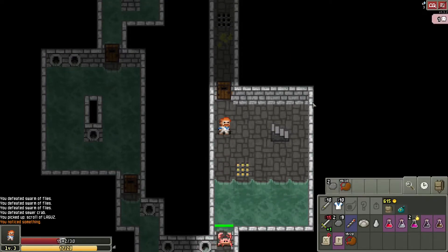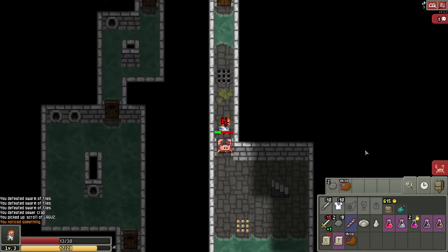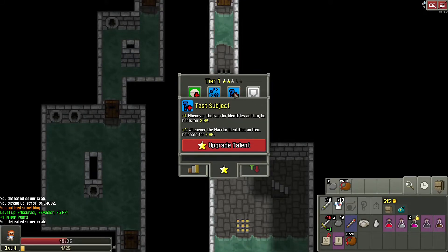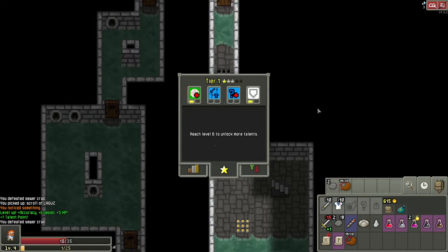Let's go ahead and rest — not a very long rest, but I'll take it. Then through the door — right, they move fast. Talent point — that's not a great one. Identify weapons and armor two times faster, that could be okay. More healing is probably a good idea.